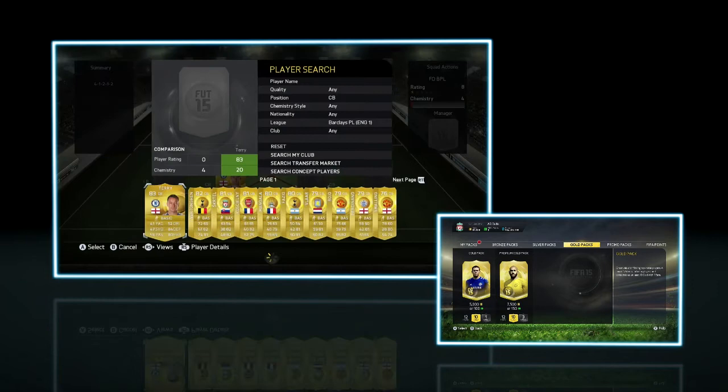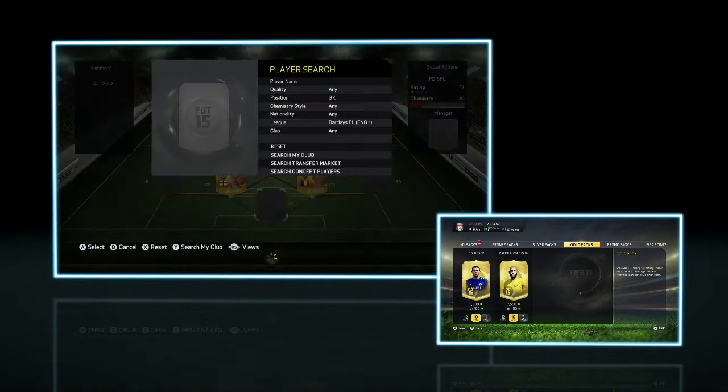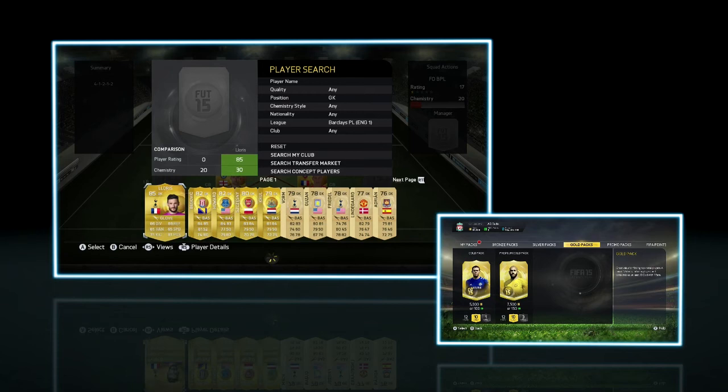We start off at center back. We have a lot of different choices. We're going to go with Cahill — he's got the strength, he's got the pace, he's also a Brit, got to put him in the team. Then we'll go with Koscielny on the other side. Have not packed him yet, so looking for that.